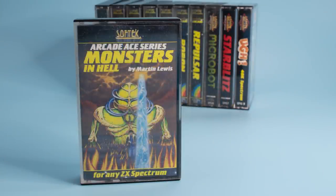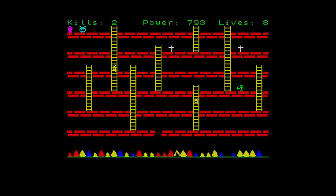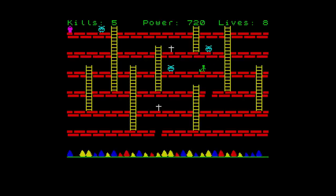Next is Monsters in Hell, code SOS SPG002, part of the Arcade Ace series — maybe a run-in with Lord British over using the Ultima name caused the series change. Despite the inlay claiming it's a version of Dig Dug, this is actually a version of Space Panic. You run around platforms, dig holes for monsters to fall down, and build up a high score. You also have to collect crosses to keep your health up. Nothing special, and nothing to make it stand out from many similar games.